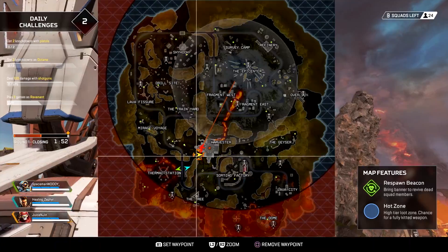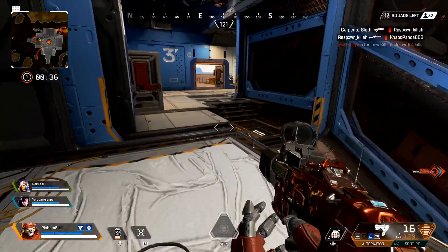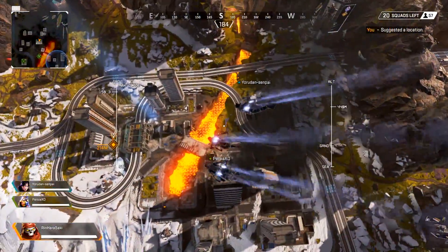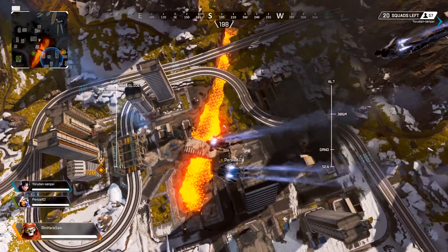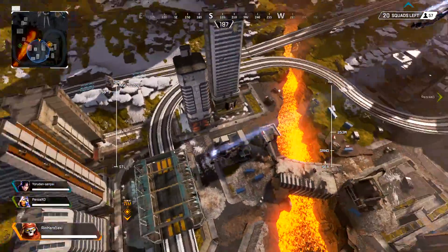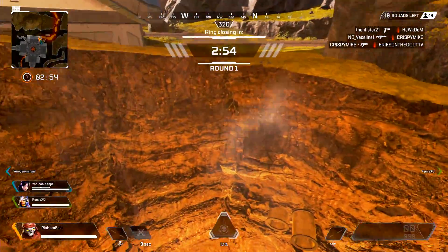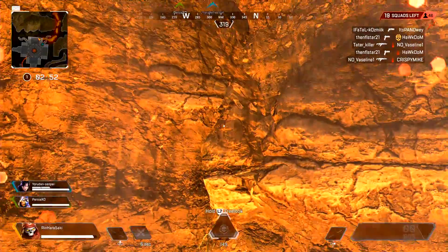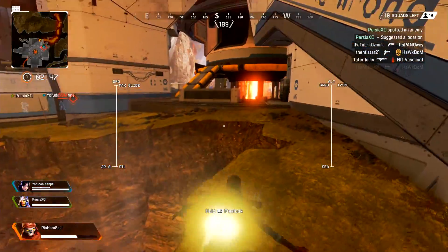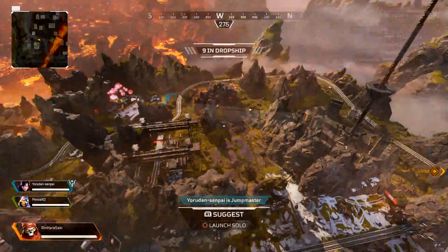First up is the Planet Harvester, which has been dropped smack dab in the middle of the map. The Harvester is a massive structure full of close-quarters hallways and corners to battle in. It's also caused Capital City to split in half, with one chunk to the west and one to the east, with a volcanic fissure between. Good news: if you fall into the pit, you won't immediately die. Bad news: you will take 25 damage every time you fall in, and the warm wind will carry you to safety very, very slowly, making you a pretty open target.